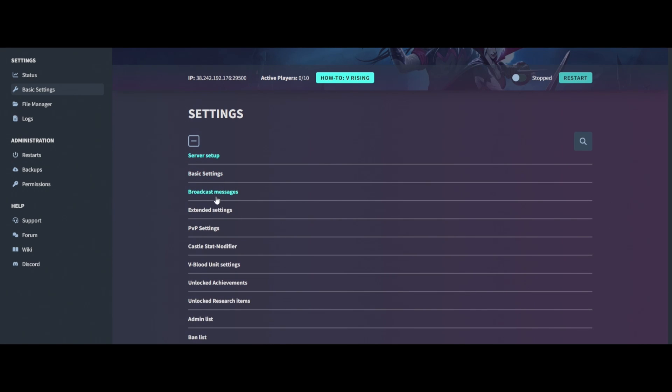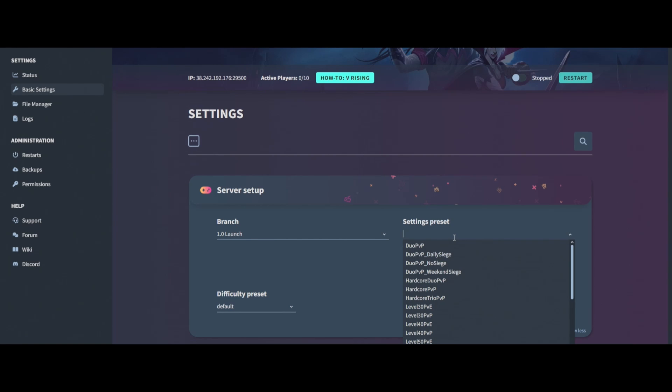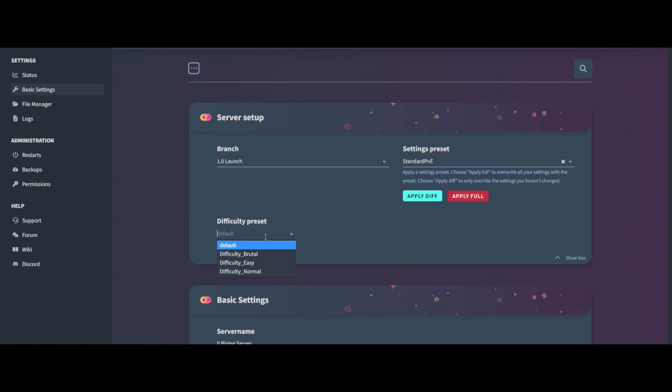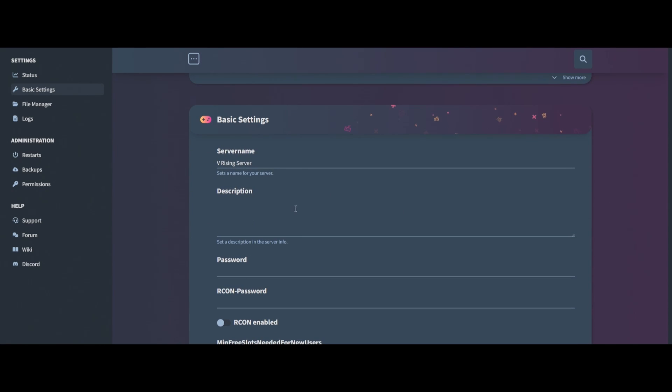Next we're going into basic settings. We have a lot to go through — basic settings, broadcast messages, extended settings, PVP, castle, and so on. If you want to play the 1.0 launch, make sure it says '1.0 launch' here, then choose a preset. You can apply a diff preset which overrides the settings you've changed, or if you want standard PVE just click 'Apply Full' and confirm. This loads the server into a standard PVE server. For PVP it's the exact same process. We'll leave the difficulty as default.